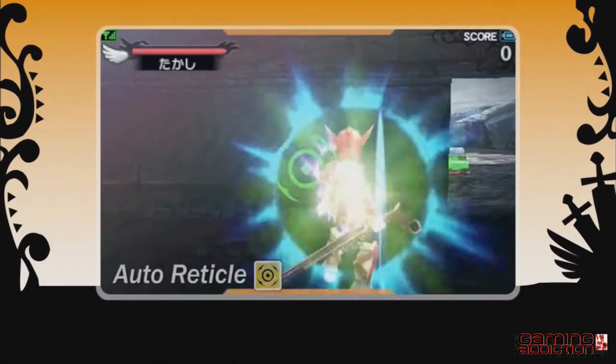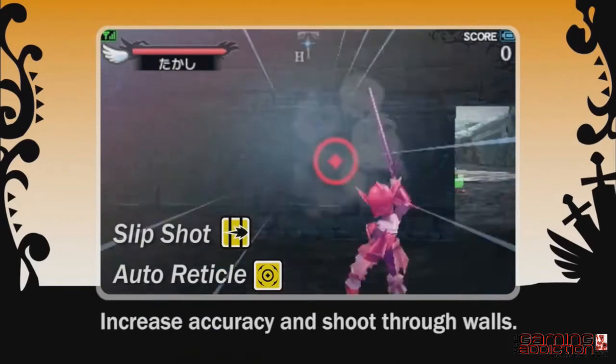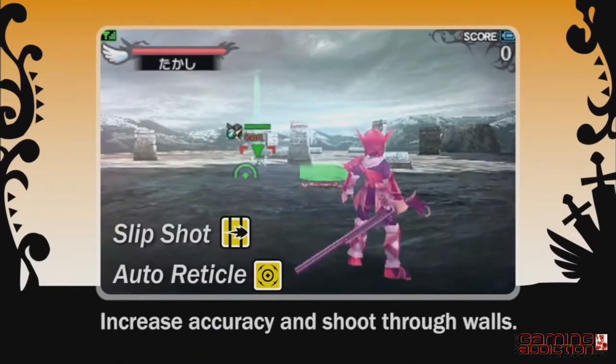The auto-reticle and slip-shot combination is well suited to stacks, helping to deal damage to faraway foes.